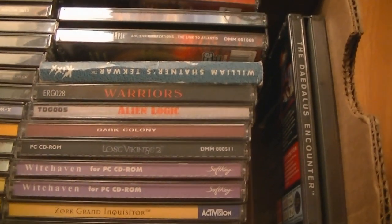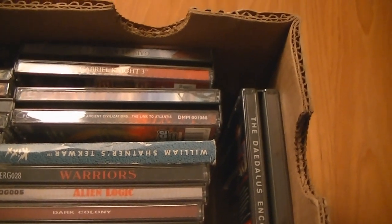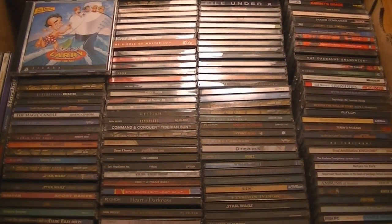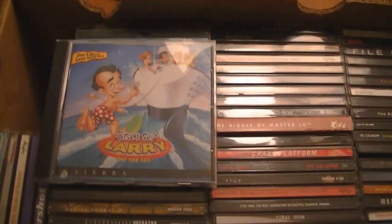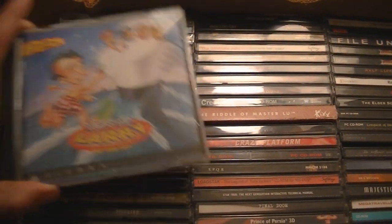Then we have a paper version of William Shatner's TechWar, Gabriel Knight, and The Daedalus Encounter. That was the first box. Box 2 — still at CD case games. Up here is my favorite game in the Larry series: Leisure Suit Larry 7 — Love for Sale. Loved this game.